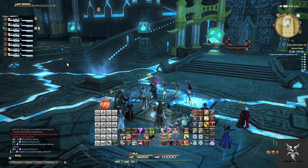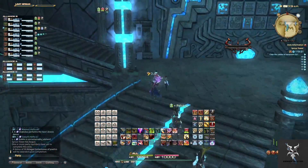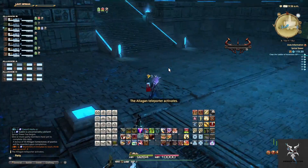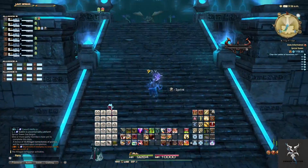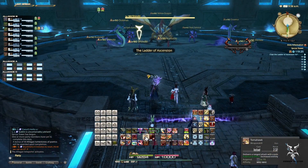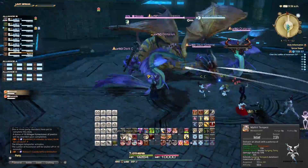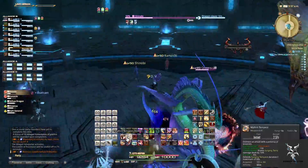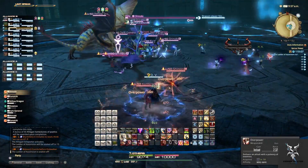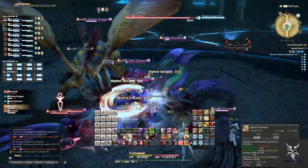Starting off you can either go left or right, but you'll just want to be proceeding up the stairs. Once you get to the first set of adds you'll go ahead and just round them all up and AoE them down. Usually you'll want to try to face them away from the rest of the group, but make sure you're getting any of the stragglers because they don't all come in one pack — make sure that you're picking up all the shinobis and kunoichis.